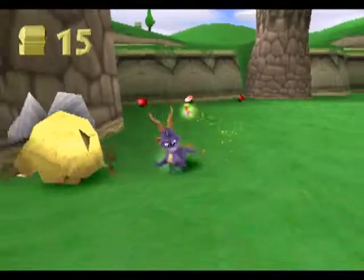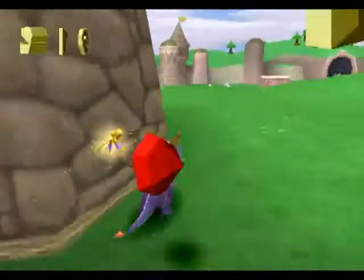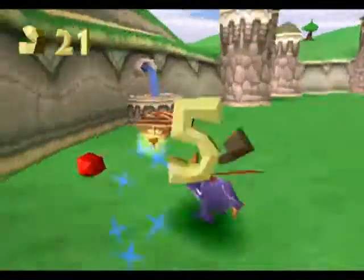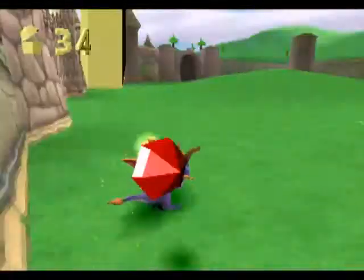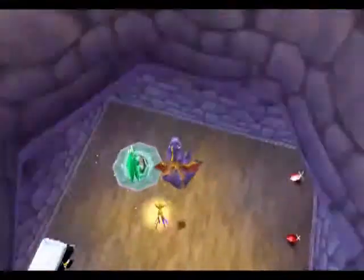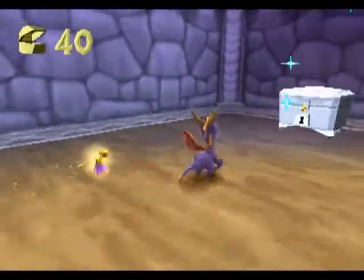So you've got these Bighorn Sheep over here. Pretty much the same as the last level - you've got to go through and get all these gems. You've got sheep to kill for butterflies. You can charge or flame those rams. And always check the wells in this game - there are always stuff in the wells.